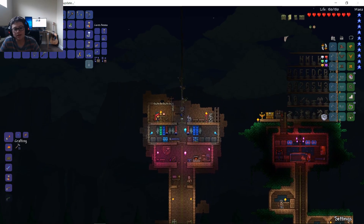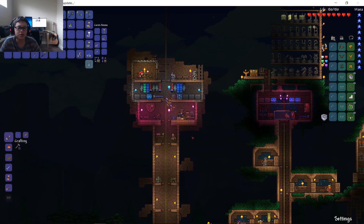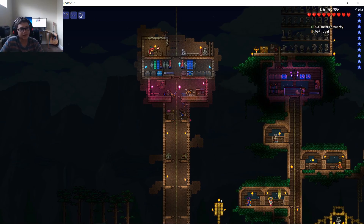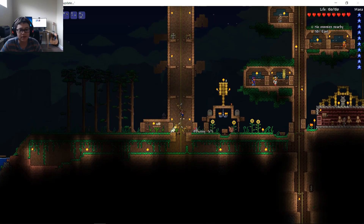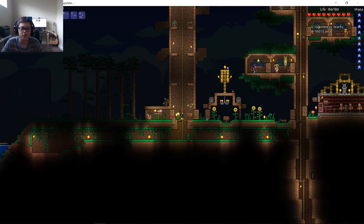Up here are decorations. Down here I have my crafting area and loot — just all my crafting stuff. We have my piggy bank where I keep all my money — I'll deposit some more cash in there. We have our dummy over here to do some damage testing, and then down here is the outside area — fun fun. I'll lock the door and lock the other door.